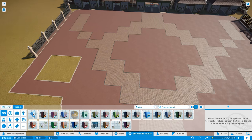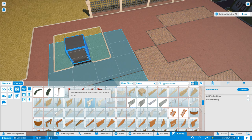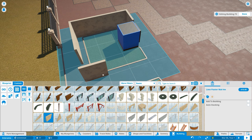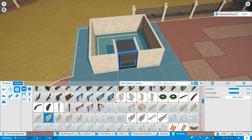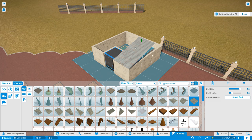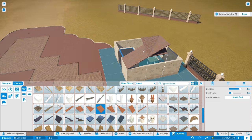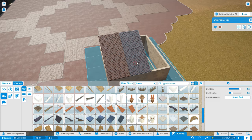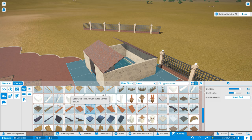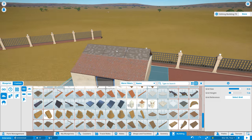In real life at Universal or Disney you pay first and then enter, but in a game like this it doesn't make as much sense. I'm not sure if I should put down the actual ticket booth or just leave it and assume people pay as they go through the booths I designed. This series is mostly aesthetics-driven.